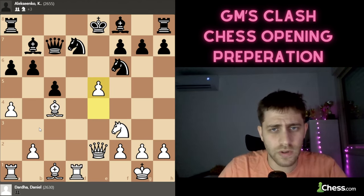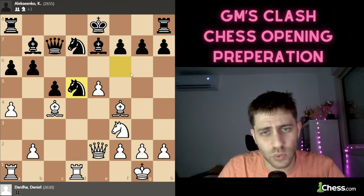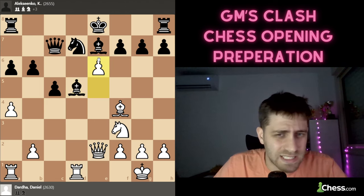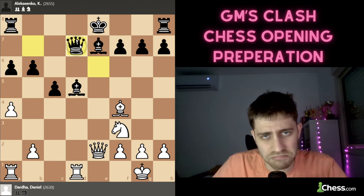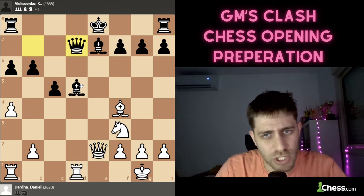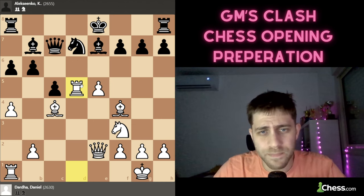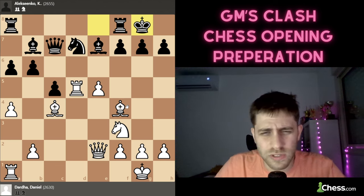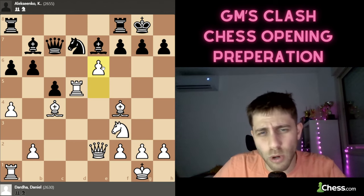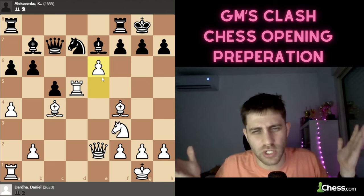After Be7, Bf4 is very strong — the threat is exf6. Black plays Nd5, then Rxd5. I think Bxd5 was also very strong here: Bxe6 and the position is just terrible for Black. Qe5 doesn't help and Rxd5 seems like a losing position immediately. He plays castle, and now e6 was played. Bishop g3 was probably the best move, but Daniel played e6 — at this point he may have been out of his prep but knew the position was winning.